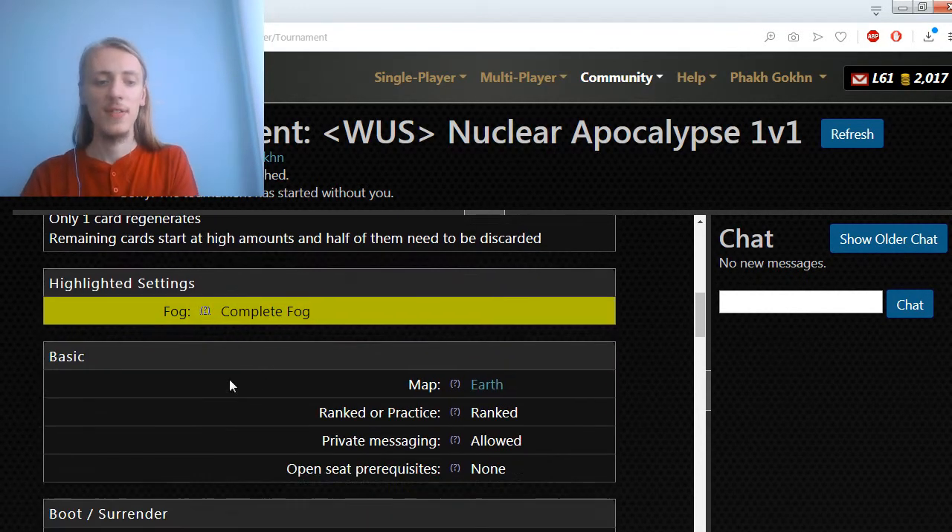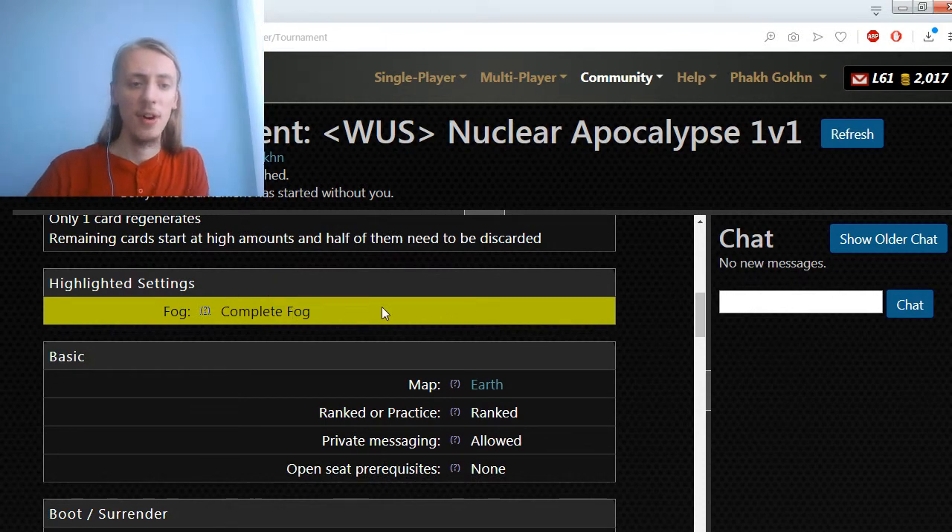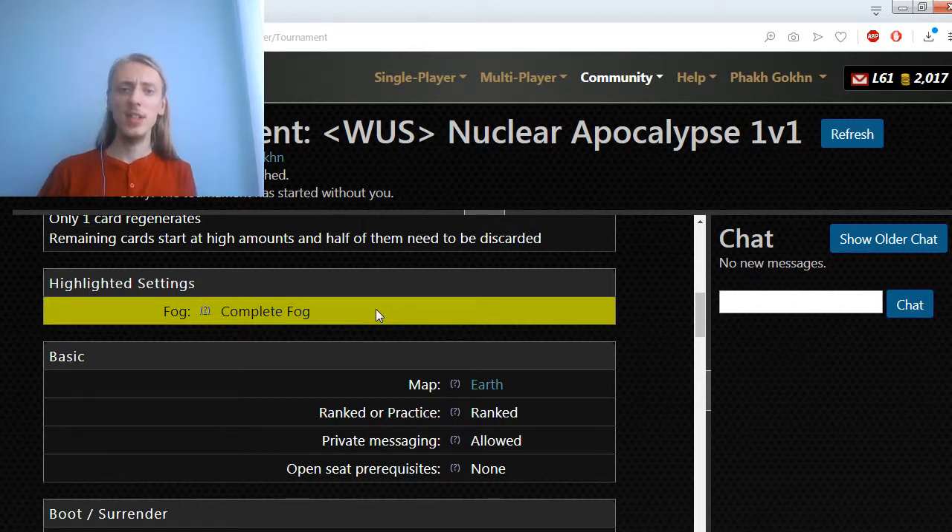The first setting to be noticed is complete fog. What complete fog does is that the whole map becomes basically invisible. The players will only know what territories they have and how many neutrals they have on them. It means that two opponents can be next to each other and they won't be able to see themselves. So one opponent can attack another opponent and that other opponent might not even see the attack coming.